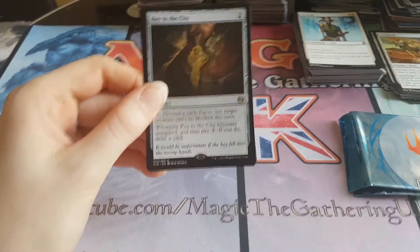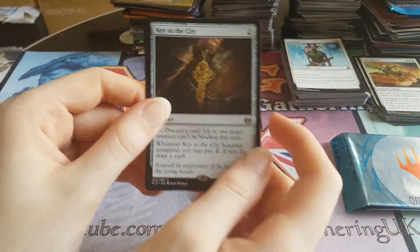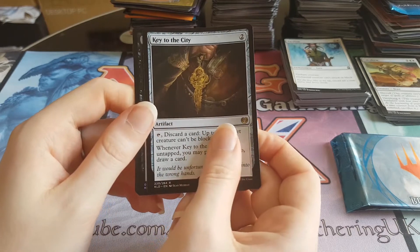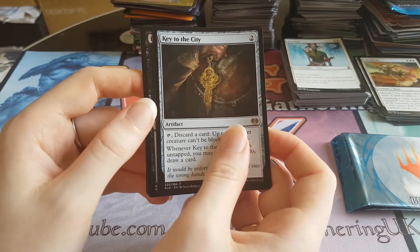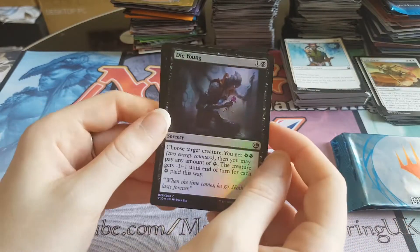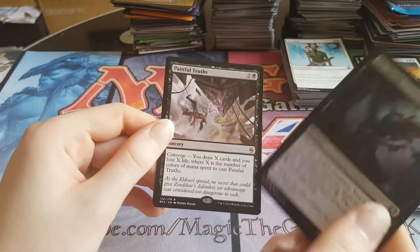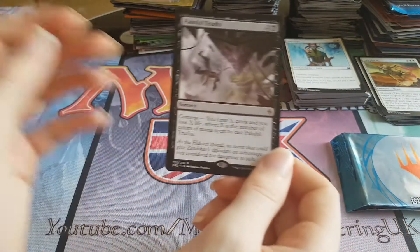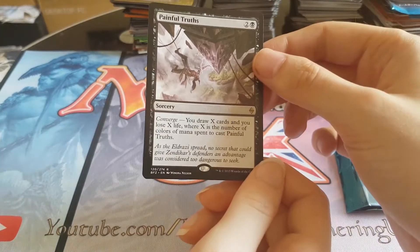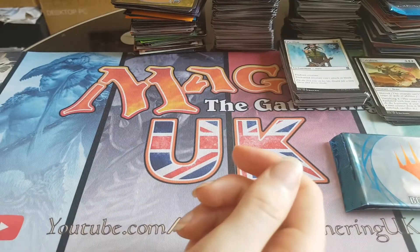Key to the City from Kaladesh — I like that card, pretty sweet. I don't think it's quite found the right home yet in standard, but it's a pretty sweet card. Not worth anything though. Foil black card here — Die Young, foil common. Not exciting but it's foil. And Painful Truths is the final rare of that pack. You draw X cards and you lose X life. Not too bad, but again, not worth anything.